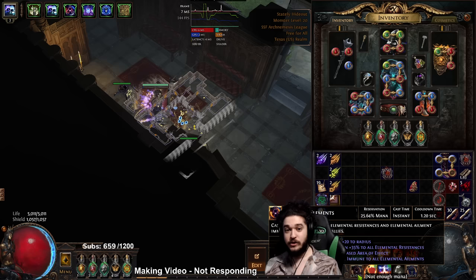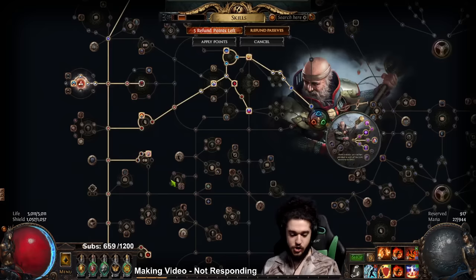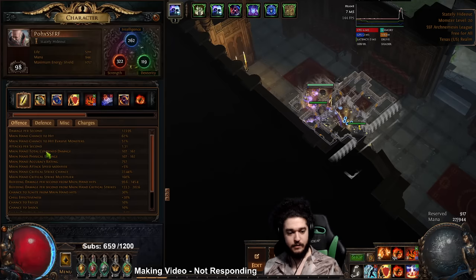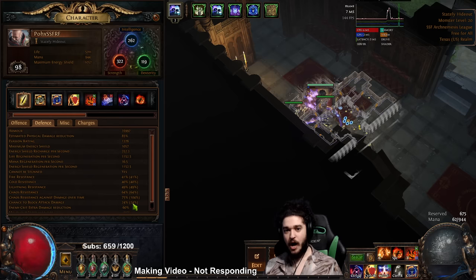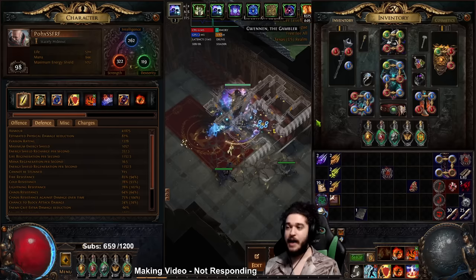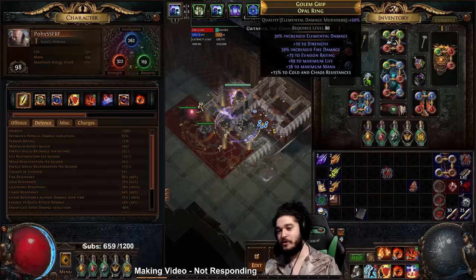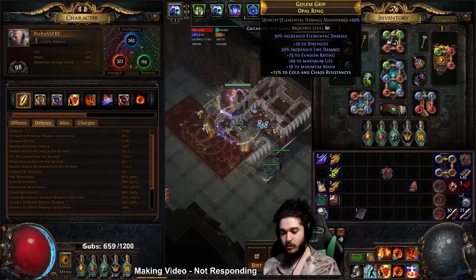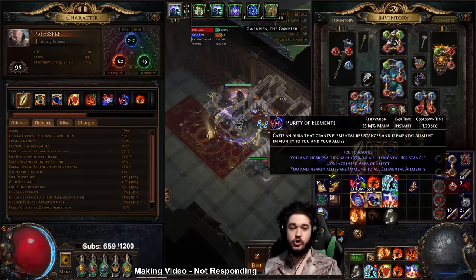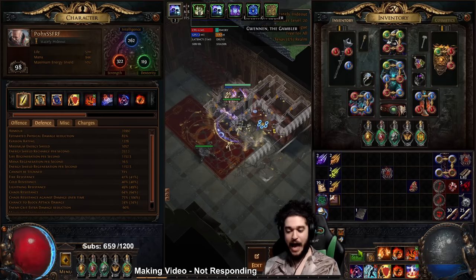The first aura we typically turn on is Purity of Elements, which gives a massive amount of elemental resistance while also providing immunity to freeze, chill, shock, ignite, brittle, sap, and scorch. If I turn off my Purity of Elements my resistances will drastically drop. One important thing people forget is that resistance has become very flexible - for example, my ring has 69% increased damage from a 30% fire essence craft plus 39% fire, which would not normally be achievable without Purity of Elements freeing up my resistance budget. It gives a lot of flexibility in aggressive gearing choices.